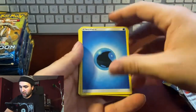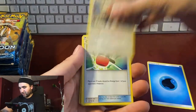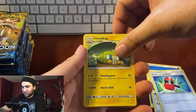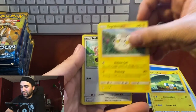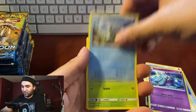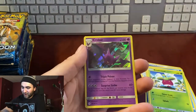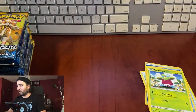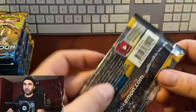Pack one: energy, Herdier, Crushing Hammer, Charjabug, Togedemaru, Stufful, Mareanie, Dewpider, Bounsweet, reverse hollow Fearow, and hollow Crobat. Awesome! We're looking for any GX card or any rainbow card — that's what we're looking for.